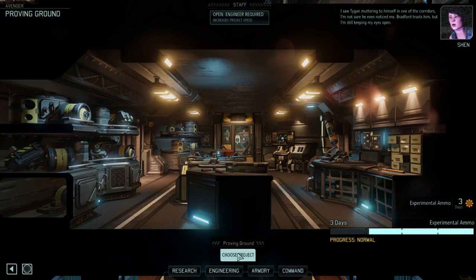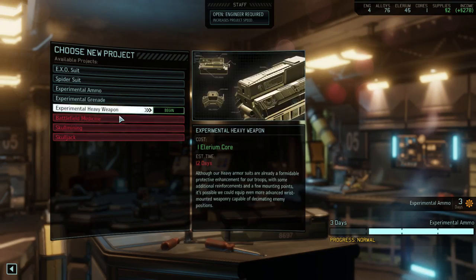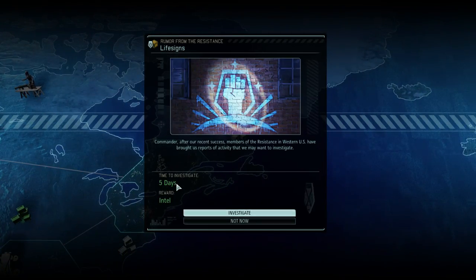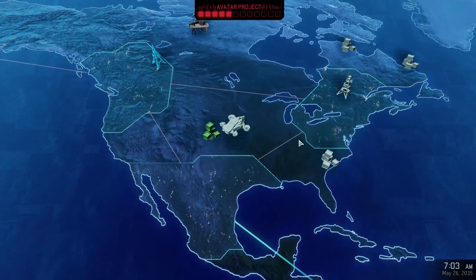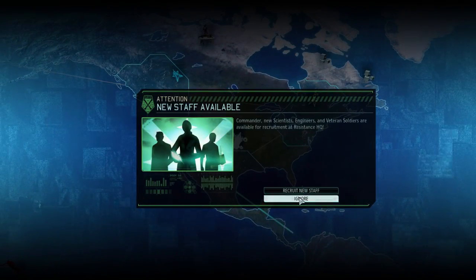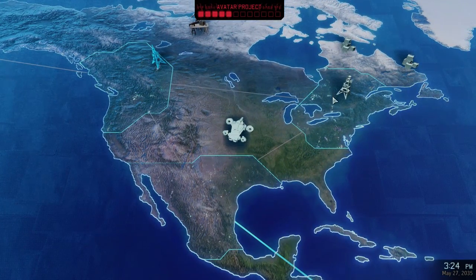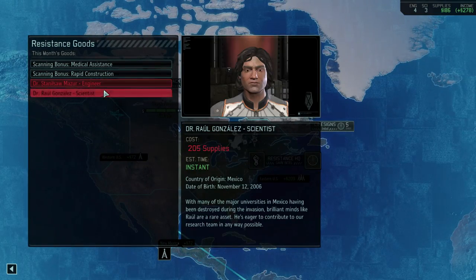I saw Tygen muttering to himself in one of the corridors — I'm not sure he even noticed me. Bradford is here but I'm still keeping my eyes open. Still making experimental ammo, but we're going back to this guy anyways. Fly drop available — yeah, we know about that. And life signs — not now. Oh, it's intel. I wonder if this shit is just always available or if it expires, because there's that rookie thing. I just don't feel compelled to get rookies right now. New staff — we can also get veteran soldiers.